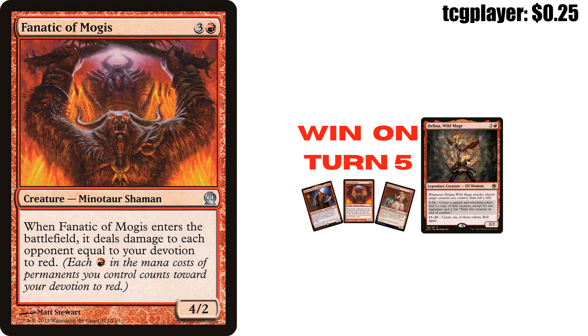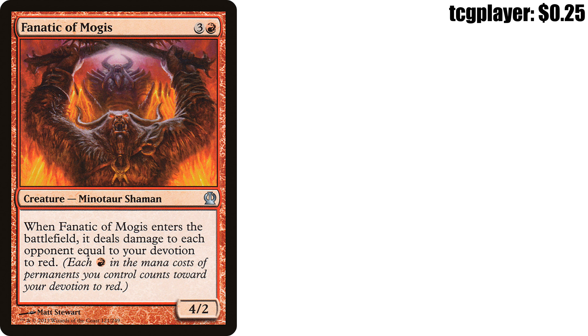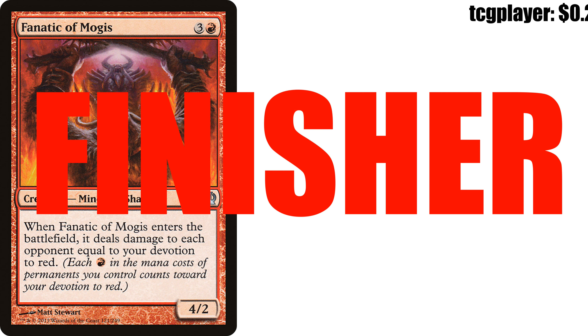Next up is Fanatic of Mogis — three and a red creature, Minotaur Shaman from Theros. When Fanatic of Mogis enters the battlefield, it deals damage to each opponent equal to your devotion to red. Each red pip in the mana costs of permanents you control counts toward devotion. It's a 4/2. I have this deck personally and I have won on turn 5 with this card. This, ladies and gentlemen, is our quintessential finisher.